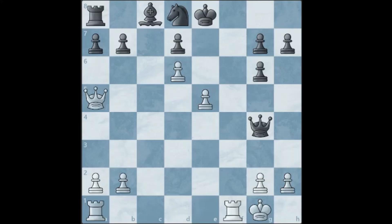This is the next position, it's white to move — checkmate in two. What do you think is the winning continuation?